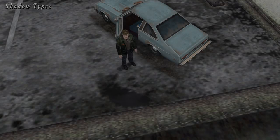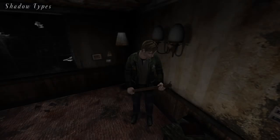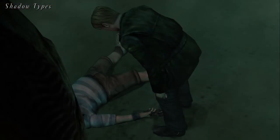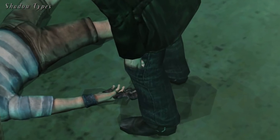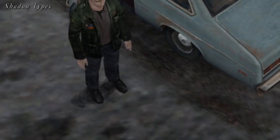However, there are three areas in the game where this type of shadow should be one solid piece instead of being layered. These areas are: the Observation Deck, Angela's apartment room, and both Eddie boss fight rooms. This update also fixes the shadows for these areas to be one solid piece.